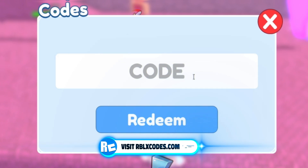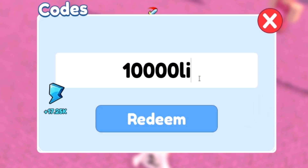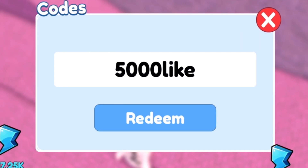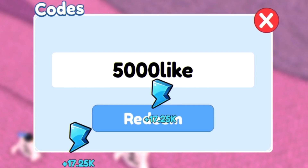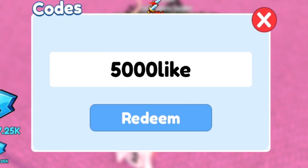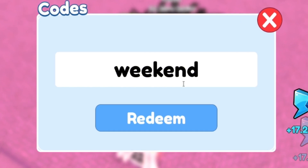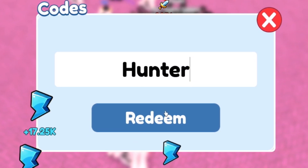Next code is 'insane20k' — successfully redeemed. After that, redeem code 'wings' — W-I-N-G-S. Then redeem code '10000like', followed by code '5000like'. Make sure you subscribe with notifications on so whenever this game updates and releases new codes, I'll be the first to show you. I'm also trying to hit 1 million subscribers — only 5% of viewers have subscribed, so please do so now. Next, redeem code 'bleach'.